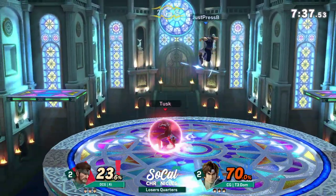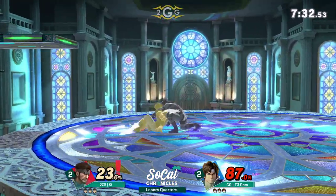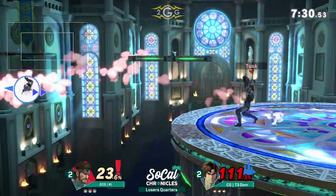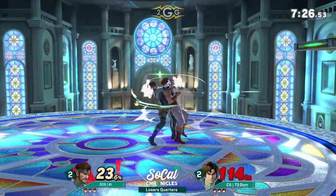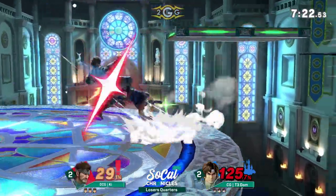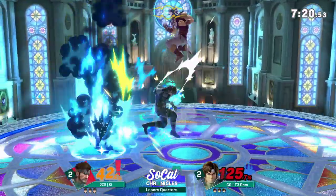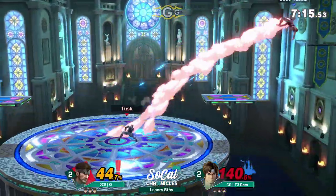Eventually Key's going to get an F-smash — someone's going to neutral get up and it's going to work. I feel like I've only really seen it land once today, and it was against Kira who didn't exactly snap the ledge. Good directional air dodge from Dom — he was aware that the up tilt was coming.